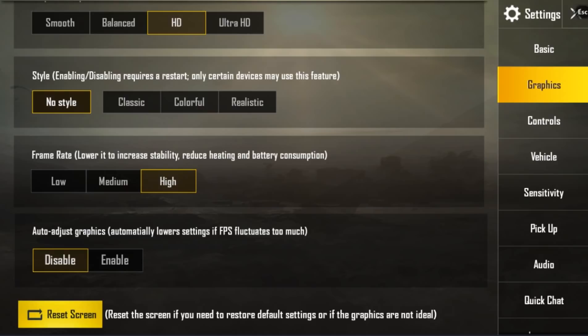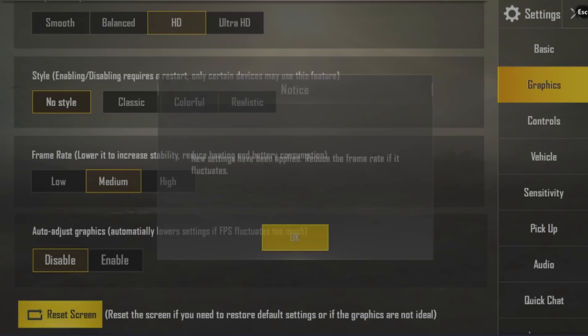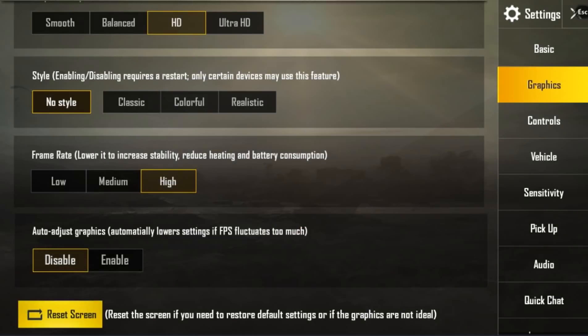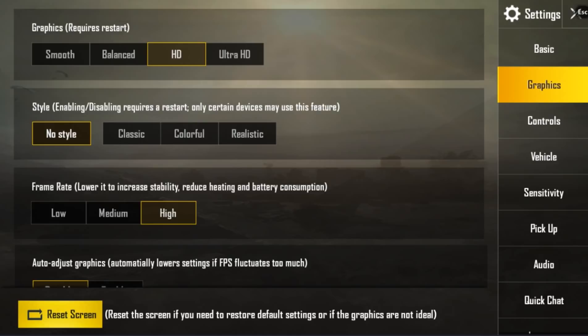You're not going to have to worry about any of this because it's a mobile game. You're going to want to click High — for default it's going to be medium. But you're going to have to click High and it will say the new frame rate will be applied. If I were you, you can leave this on HD, but if you get lag, check it to smooth and restart your game. And if that still doesn't work, if none of these tips I've shown you work...